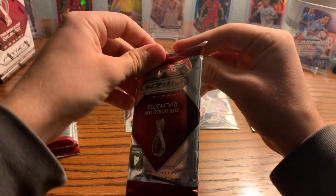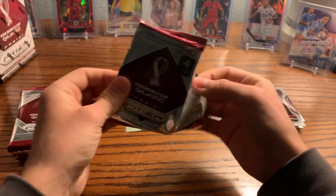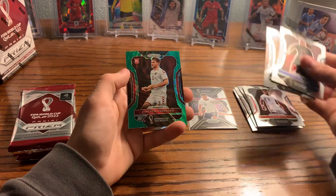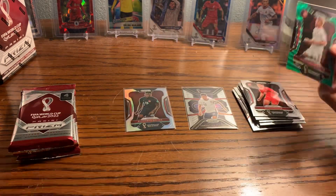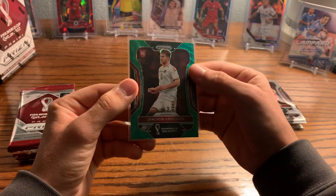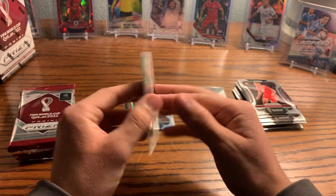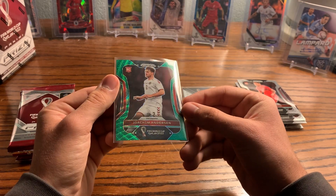Obviously what you're hoping for is a case hit, an autograph, or a numbered card. The perfect thing you can get is a Gold Power Prism — but that's probably going to be almost impossible to get. We got a green wave of Joachim Andersen for Denmark. This is what the green wave looks like — not numbered, just prism. These are probably retail exclusive.